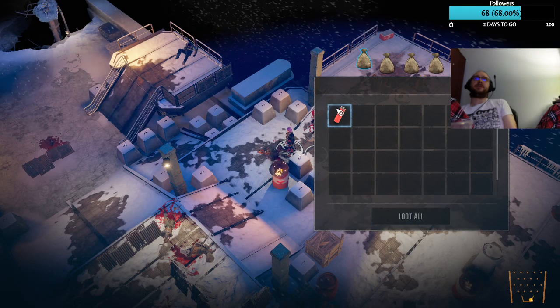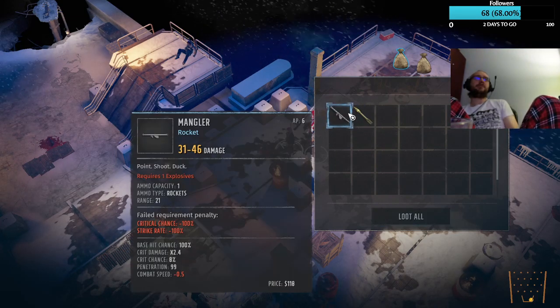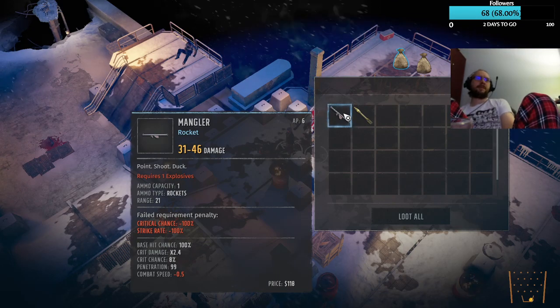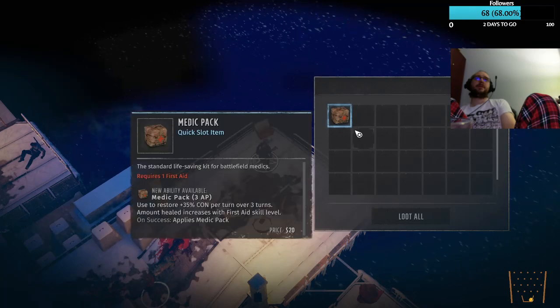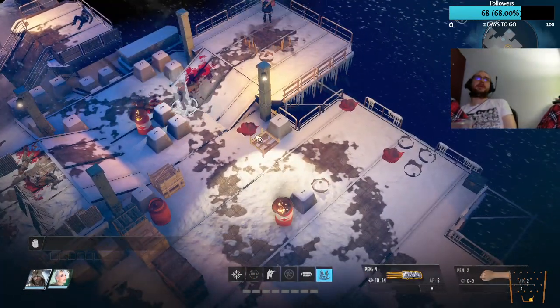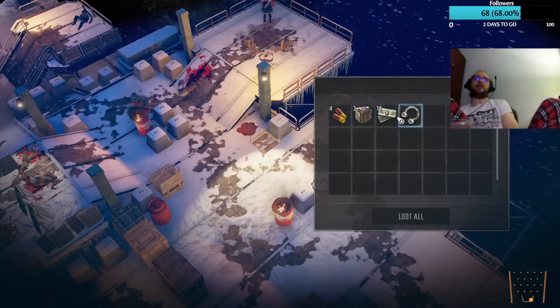Alright — stuff to sell. I like how it does group loot, it groups all the loot together. There's a rocket launcher. Medical crate up here. Med pack — okay, I'll take that. There's a container over here, let's go loot that. And we got some shotgun shells.